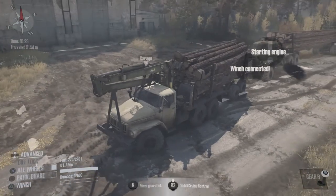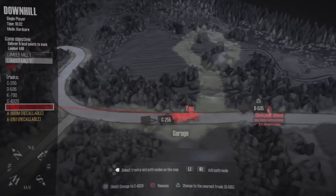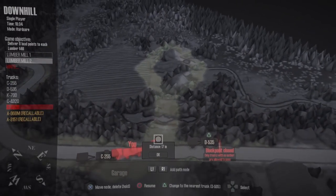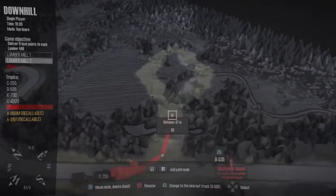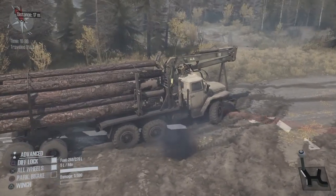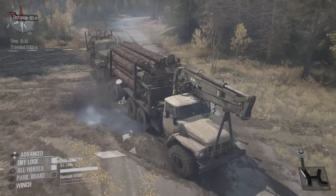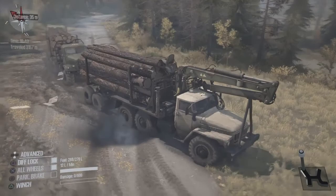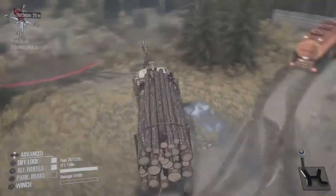That looks like a good distance. Now here comes the fun part — we're gonna have to drive through here and either go around or go straight through, one of the two. We're gonna have to cut this corner on a fairly wide angle.